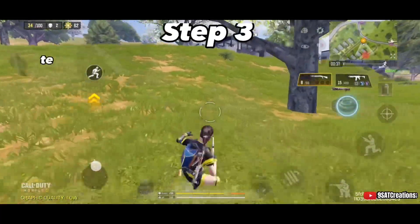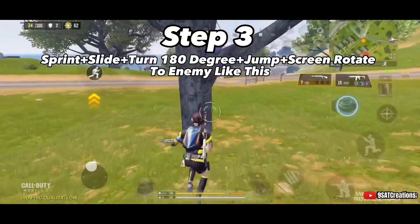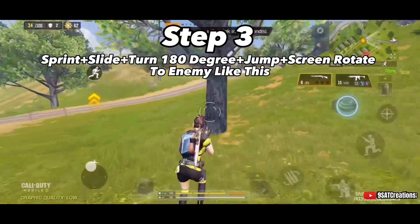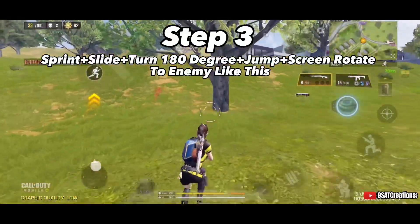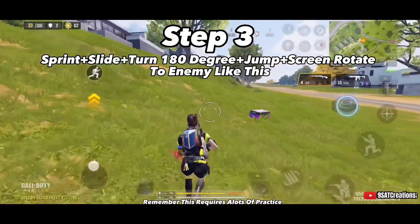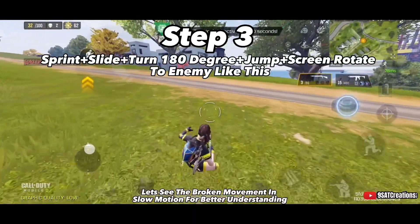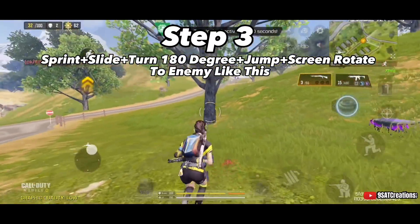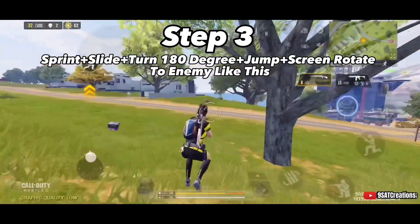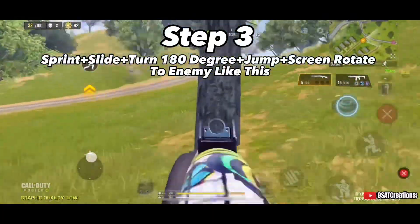Step three: sprint, plus slide, plus turn 180 degrees, plus jump, plus screen rotate toward the enemy — like this. Remember, this requires a lot of practice. Watch the broken movement in slow motion for better understanding of the controls.